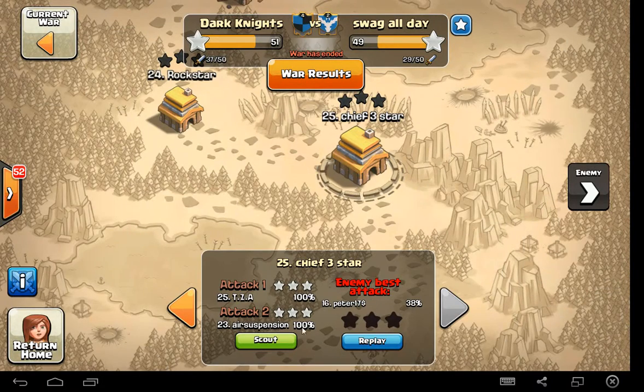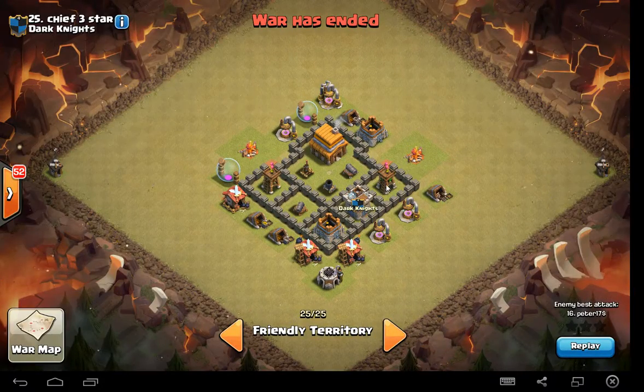No one was able to 3-star me. Those two are the only ones that attacked me, and 0 stars. There's my layout one more time. You can see where I put my bombs. I'd probably move those — in fact, I think I did move those over to here so as things are circling around they're getting hit. I do like the location of the spring traps. That's my layout as a Town Hall 4, and I think it's pretty effective.